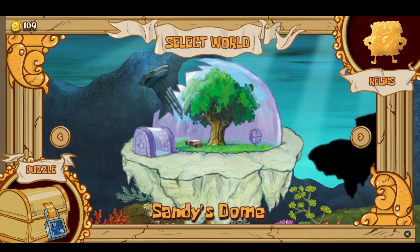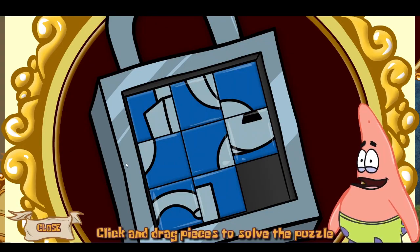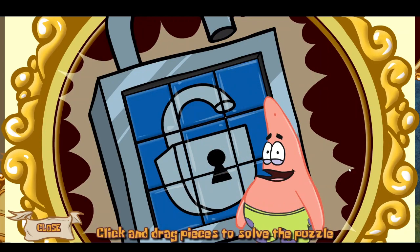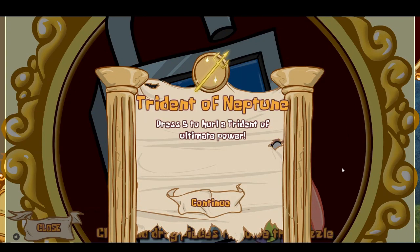You're given a relic for completing the stage, which gives you a new ability. Then you're brought to a menu where you can select a stage or solve this puzzle. Why is Patrick looking at me like that? What's going on in his mind? If you click on him, he solves the puzzle for you — so thanks, I guess. You get a relic for completing it, or for having Patrick complete it for you.